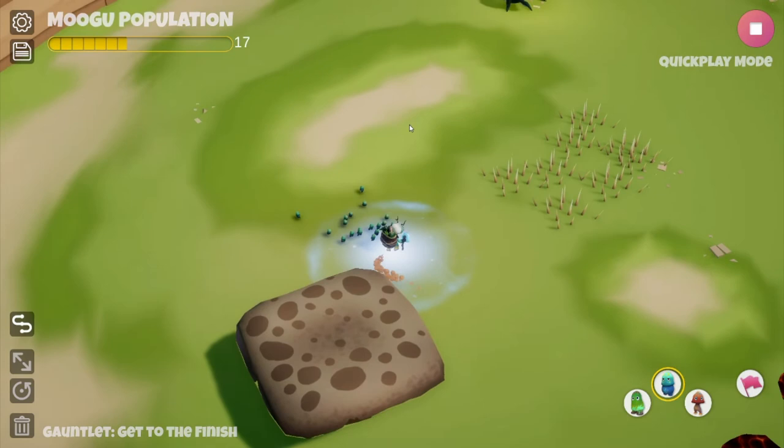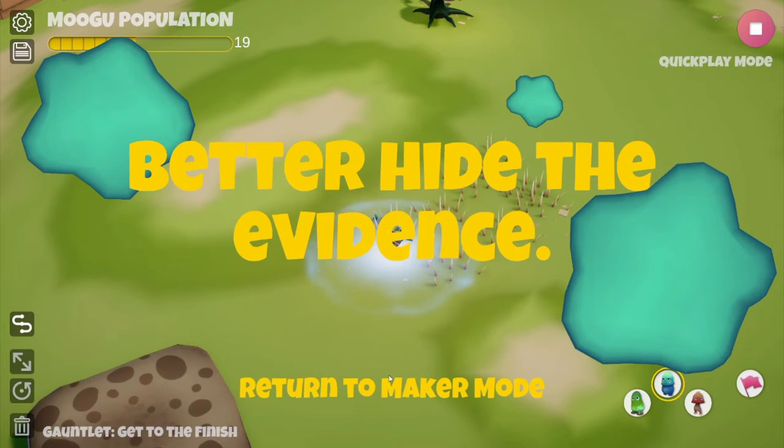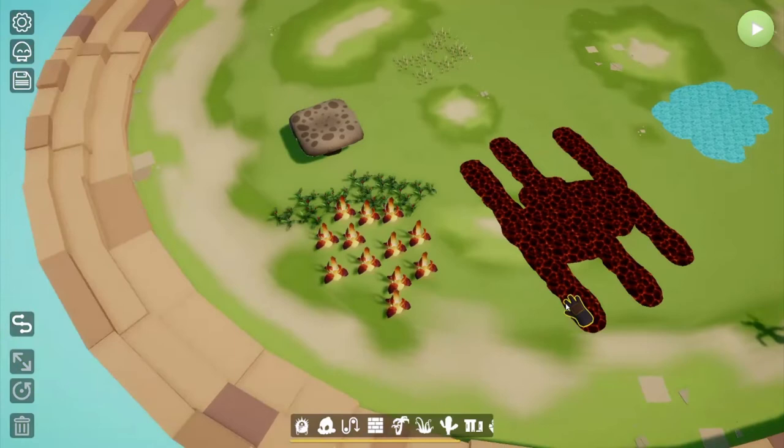Spikes are a hazard like the others. If you shoot heavy Mugu onto them they won't die — thick Mugu are just not going to die — but spikes will kill the gardener. So you can set these up to block the gardener from walking certain paths.